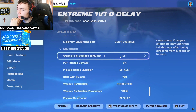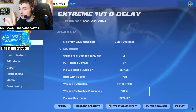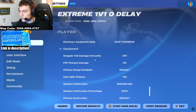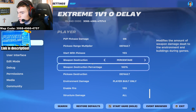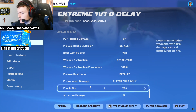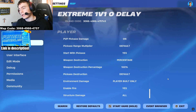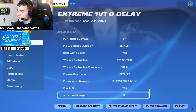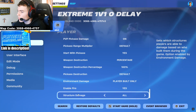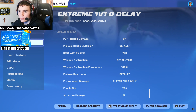For equipment: grappler full damage immunity off. Pickaxe damage: on — decide if you want players to be able to pickaxe each other if they're being toxic. Default weapon destruction: normal. Environmental damage: player-built only, so you can break other people's builds but you can't destroy any environment. Fire: no fire in a 1v1 map. That's pretty much the large bulk of the settings covered.